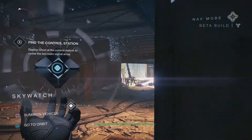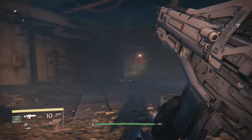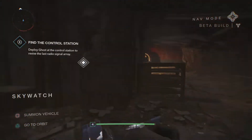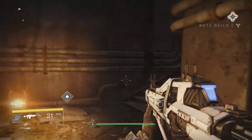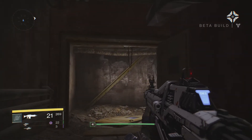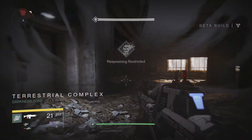Let's keep heading this way. The darkness is growing stronger — we have to finish this. The array control station is in the next sector. I really wanted to go back and check out that ship but we'll have to do that some other time — we're too far away.